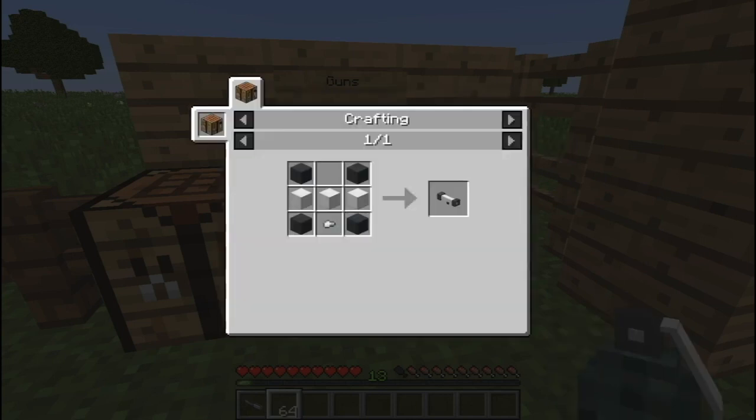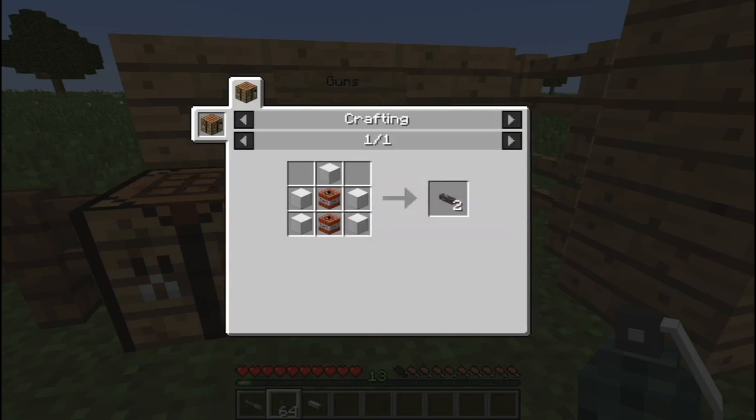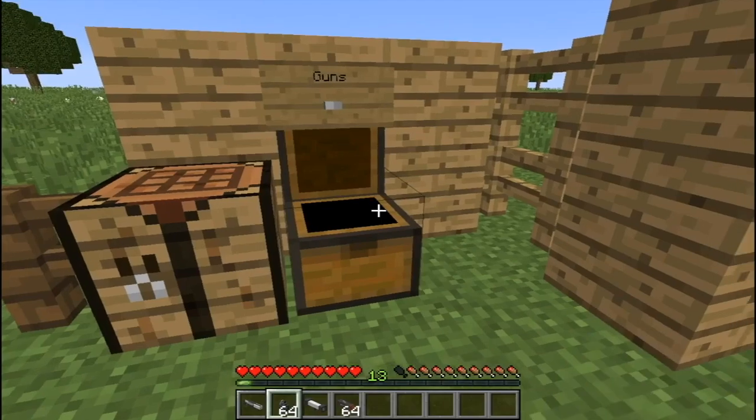We're also taking the bazooka. To make this you need four gray concretes, three blocks of iron, and an iron ingot. It shoots missiles — to make a missile you need five blocks of iron and two TNT to make two missiles. Both of these are fairly expensive to use.